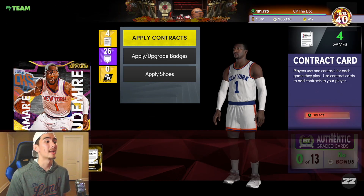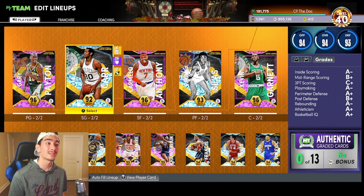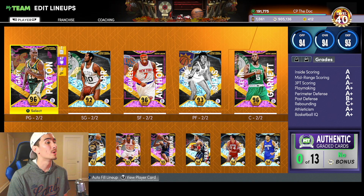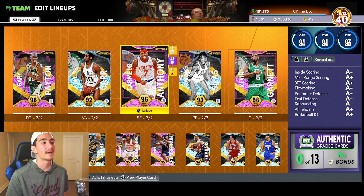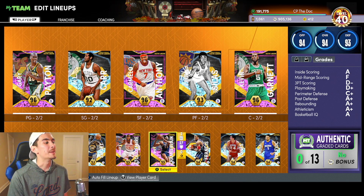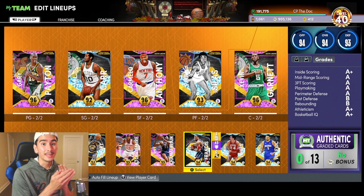On Friday I'm gonna add Ja Morant. I might add Giannis or Tracy McGrady because we have 900,000 MT, but no need to think too far ahead. Let's just be happy with the team we have. At the end of the day, remember this is a game — use the players you enjoy using, use the players you like. I know My Team unlimited gets super sweaty, but try to have as much fun as you can.